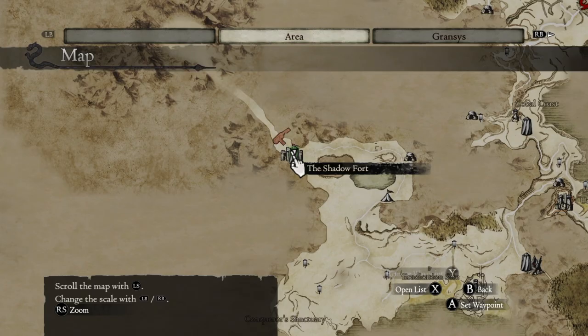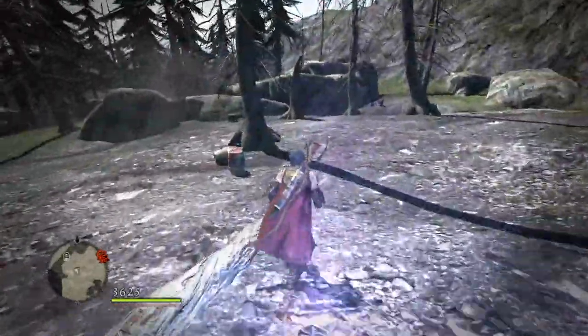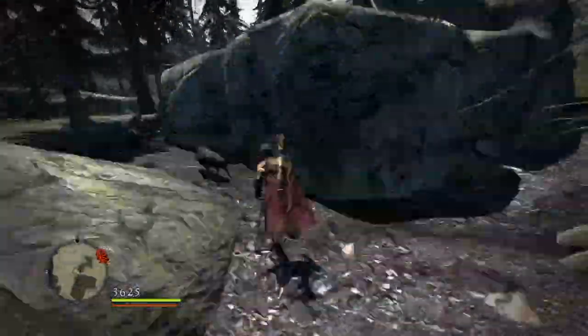At the Shadow Fortress, you go this way down to find a Dragon. Kill every Goblin on your way. This is important.